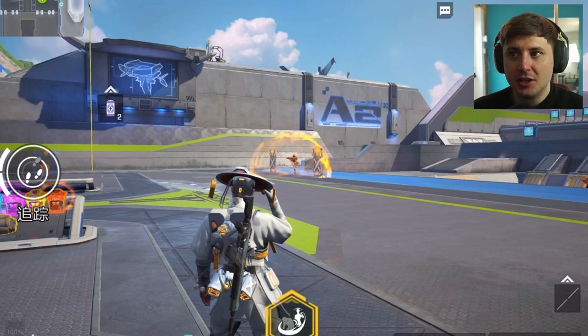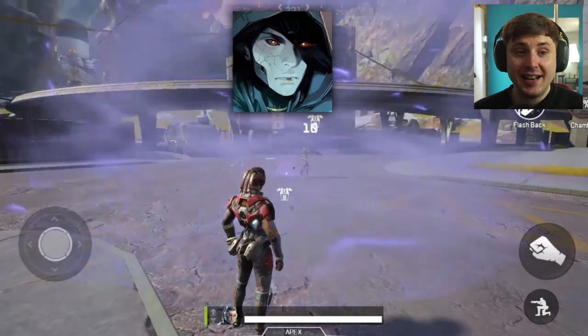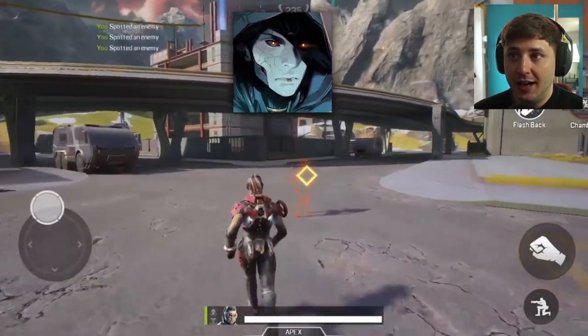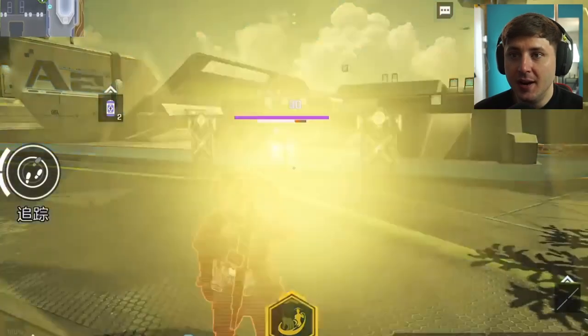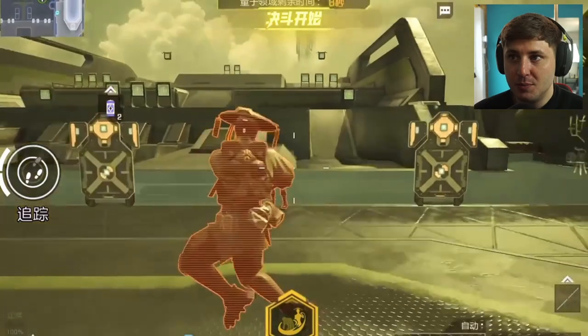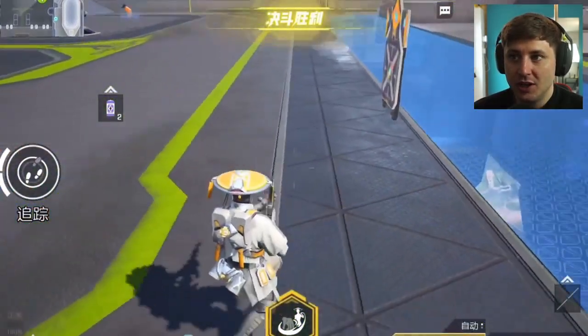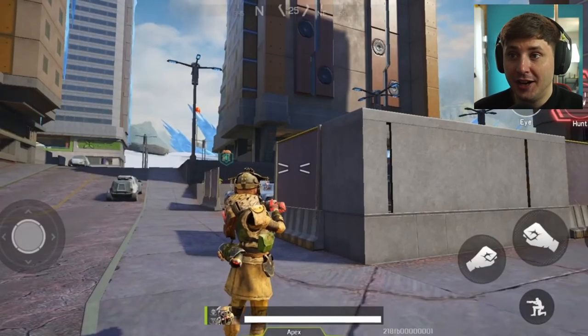It's similar to Fade's Chamber, which you can see right here — that's from the Leaker Bot's video, so make sure you go subscribe to him on YouTube. Fade's Chamber obviously keeps enemies in a chamber for a few seconds. The ultimate of this Bloodhound character highlights enemies and keeps them red, which is what Bloodhound did on Apex Legends Mobile. That's the Ash and Fade hybrid.